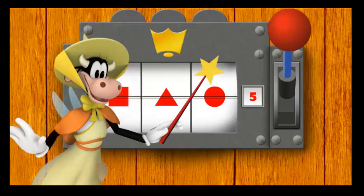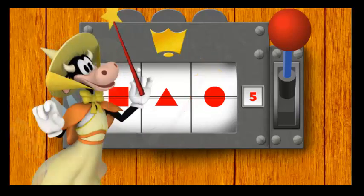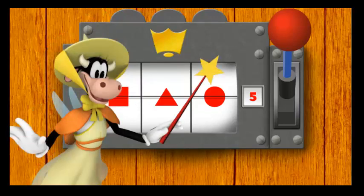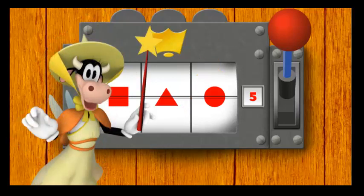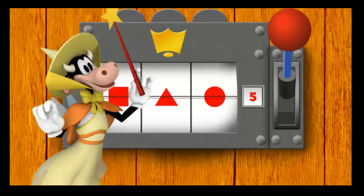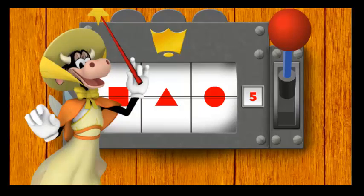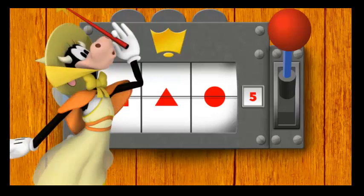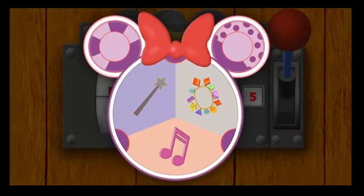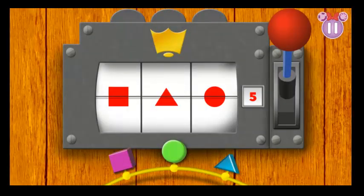Let's pair up the shapes and open this gate! You'll have to drag the shapes that match the pattern into the lock! Hold everything — we don't seem to have any shapes! Maybe Qudels can help! We need to call Qudels! Oh, Qudels! Do you see anything with shapes? Right! That's the charm bracelet we need! Okay, let's play!